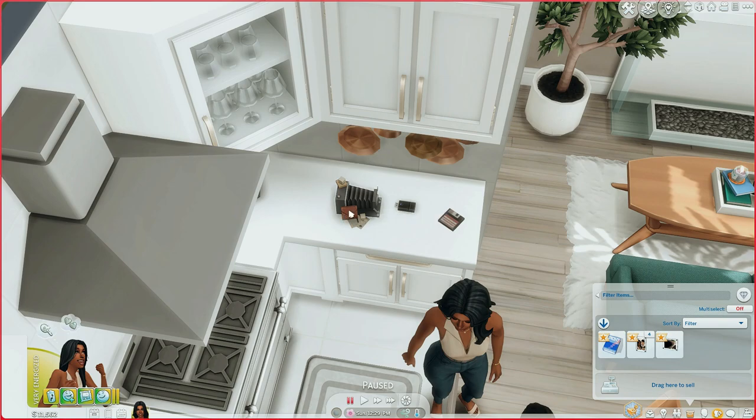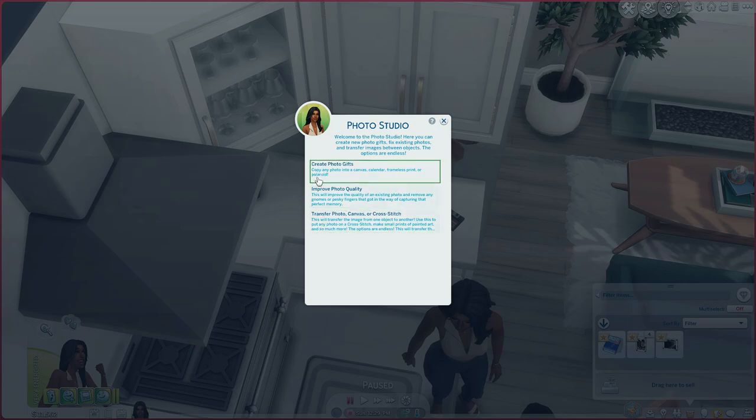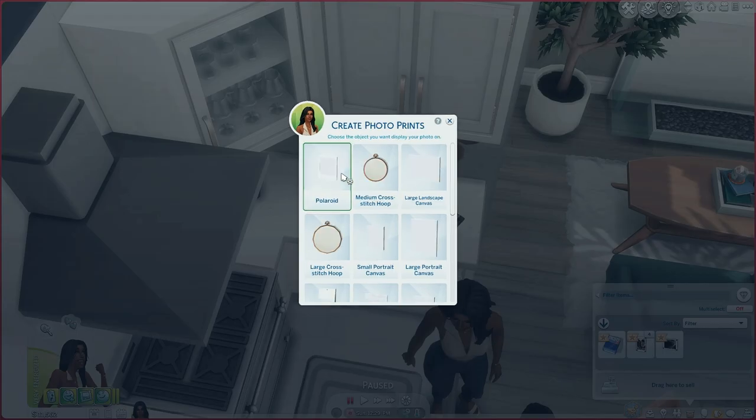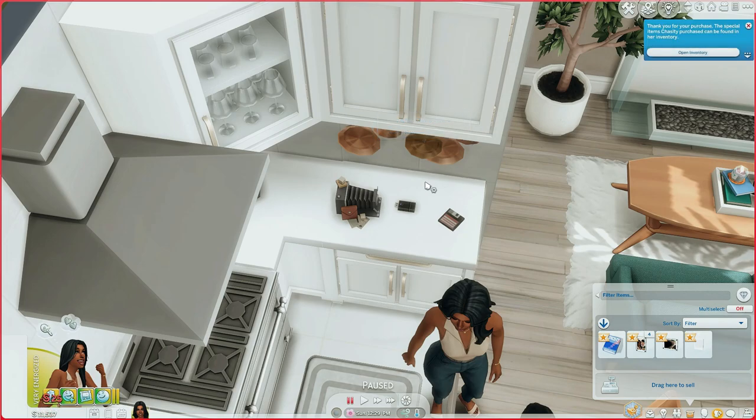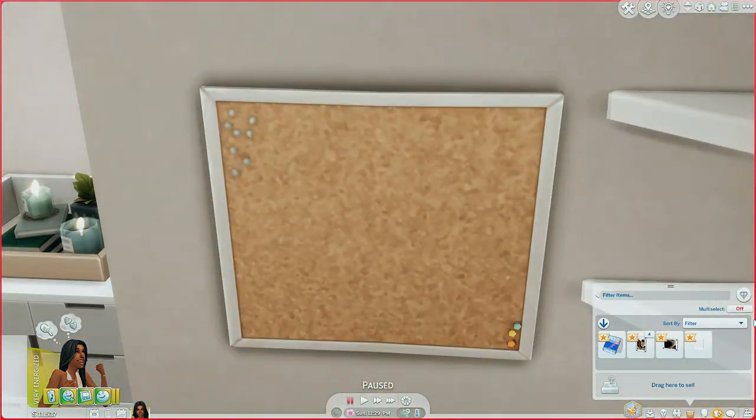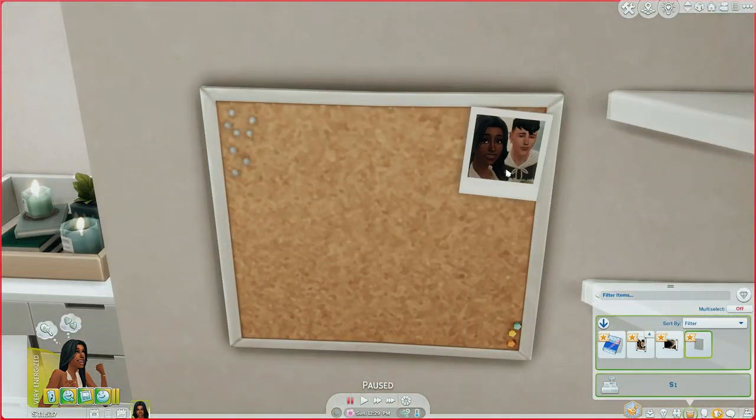This is what they look like, and you can use any of them to transfer photos. Click on the photo studio and you'll have three options: create photo gifts — which copies the photo into a canvas, calendar, famous print, or polaroid — improve the photo quality, or transfer the photo to a different format such as from a canvas to a cross-stitch. We're going to use 'Create Photo Gifts' and make a polaroid. It cost Chastity 25 Simoleons and now it's in her inventory.